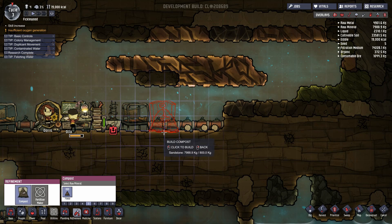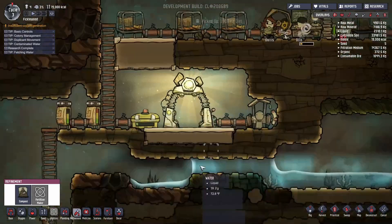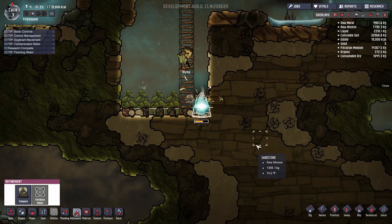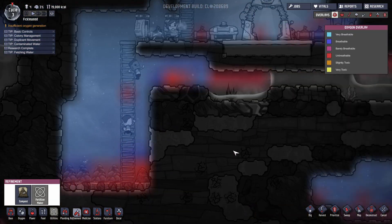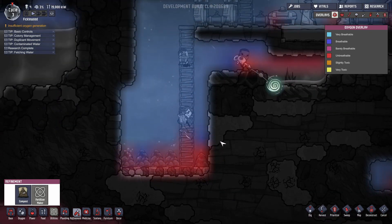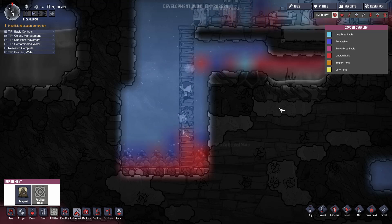Refinement — compost heap, we do need that. Let's put it over here. We have to assign that to Doris. We still have some pretty funky carbon dioxide, but that's what these terrariums are feeding off of. This is why I wanted an extra one down here — it takes quite a few of these to churn through all the carbon dioxide, but at least it gives us some oxygen. It's still saying insufficient oxygen generation, which is worrisome.